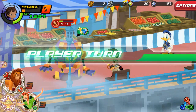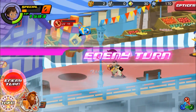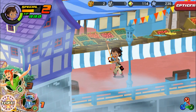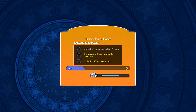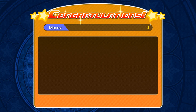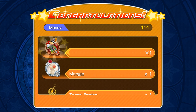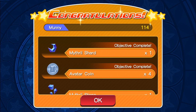Almost done. Taking a lot of damage here, but we should be able to take it out. There we go, we did get one other box there. Quest complete! Complete without having to continue. Collect 150 or more lux, defeat all enemies within one turn. We do collect some money here, Creative Bulb, Broken Biscuit, some ore there.